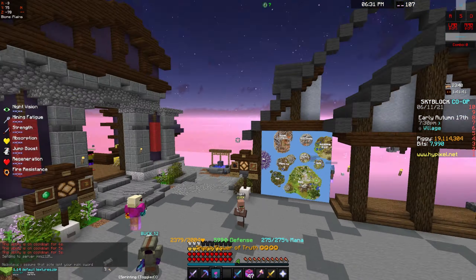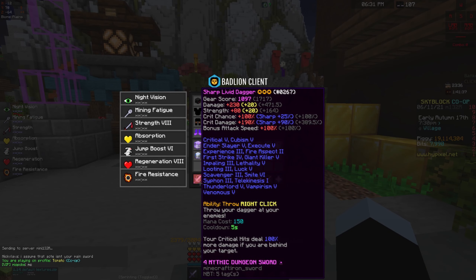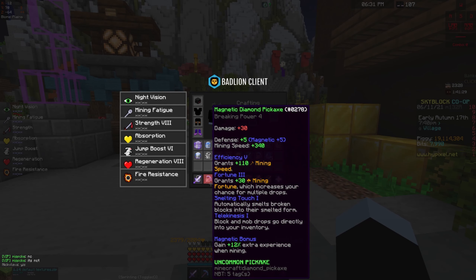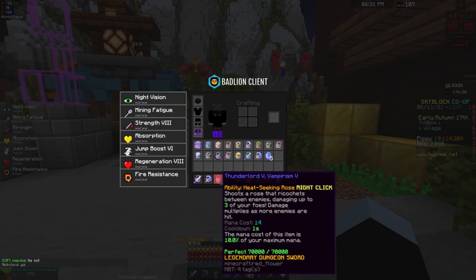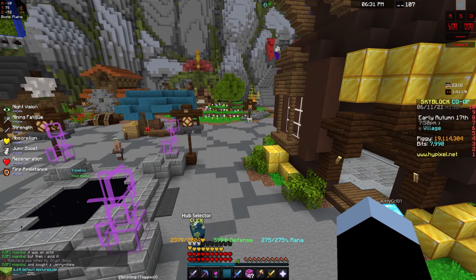You're gonna want to have a Liver Digger — it doesn't matter if it's maxed, mine isn't fully maxed, only Smite 7. You're also going to want a Flower of Truth; again, doesn't have to be maxed. Maybe Ultimate Wise 5 would be good.